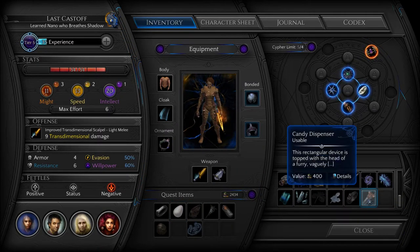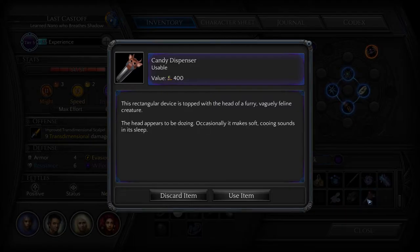Let me look at this thing first. Candy dispenser. This rectangular device is topped with the head of a furry, vaguely feline creature. The head appears to be dozing. Occasionally it makes soft cooing sounds in its sleep. I wonder if this has anything to do with the furry creatures in the egg — one of which killed all its friends, quote-unquote.